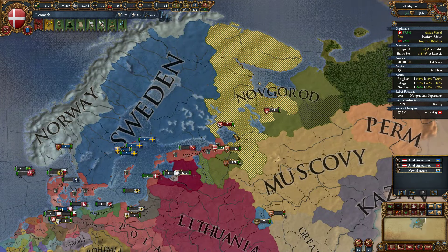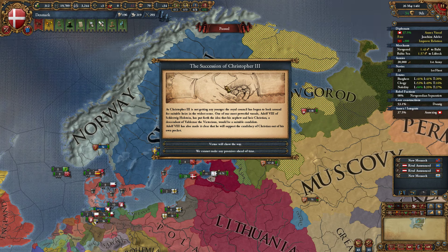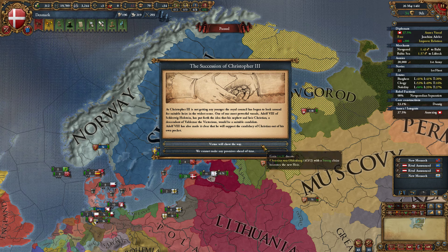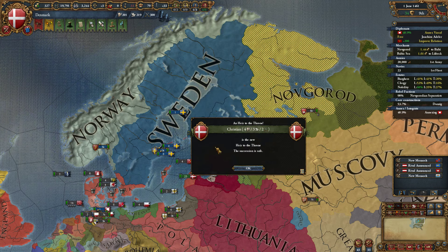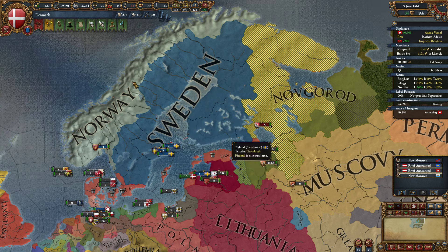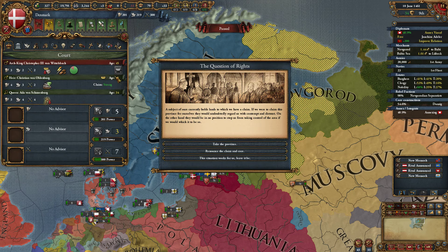That's pretty historical Spain right there, if you're asking me. The Secession of Christopher III — as Christopher III is not getting any younger, the Royal Counselors begin to look around for suitable heirs. One of our most powerful vassals, Adolf VIII of Schleswig-Holstein, has put forth the idea that his nephew Christian, a descendant of Voldemar the Victorious, would be a suitable candidate. A 4-3-2 with a strong claim? Yeah, I'll take it. He's 25 and he's a navigator — I'll take him as an heir.